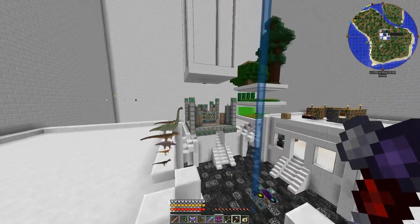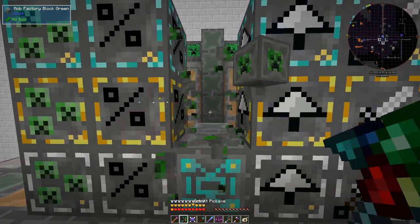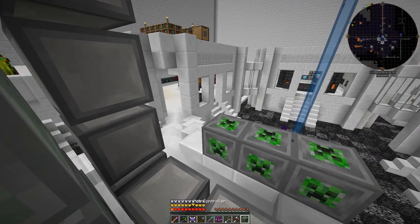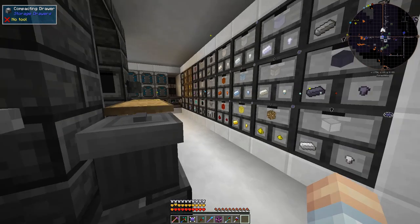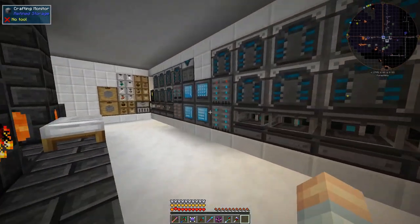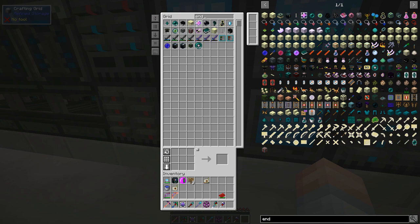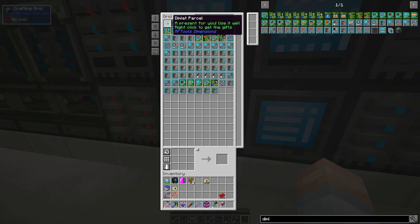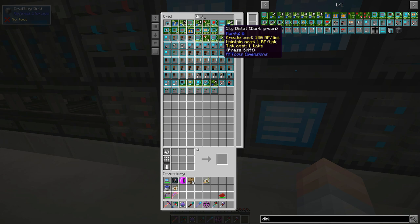I showed you the Woot farm last time — it's running Enderman, and I don't need that anymore, so we've probably got way more in the system than needed. We filled up another set of drives. How many Enderpearls do we have? They're hitting the void upgrade. Dimlet parcels — 3,600. One thing I wanted to show you about the dimlet parcels is I did manage to get a rarity 6 controller.